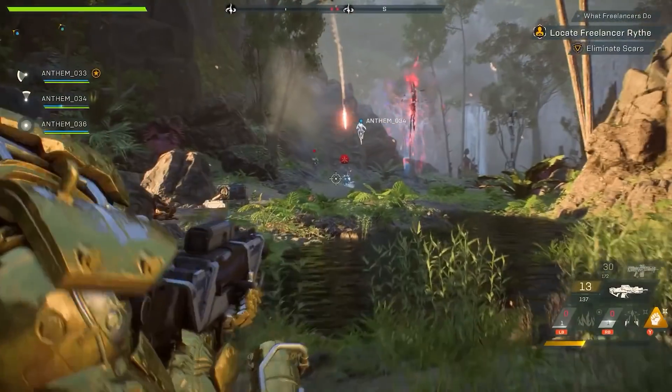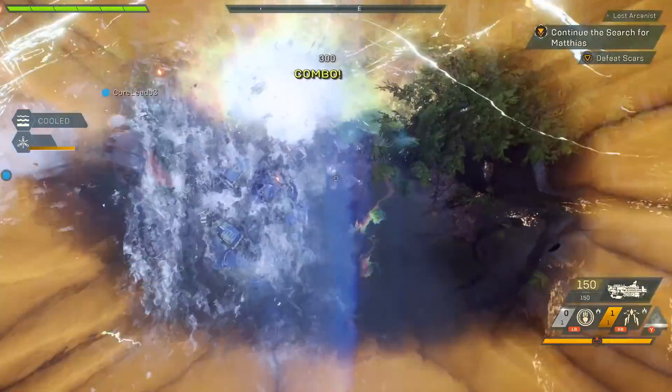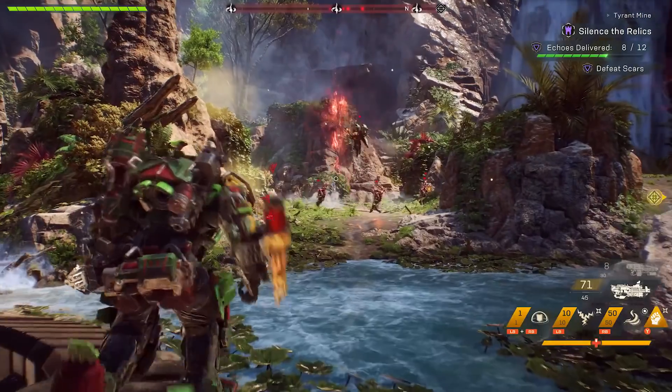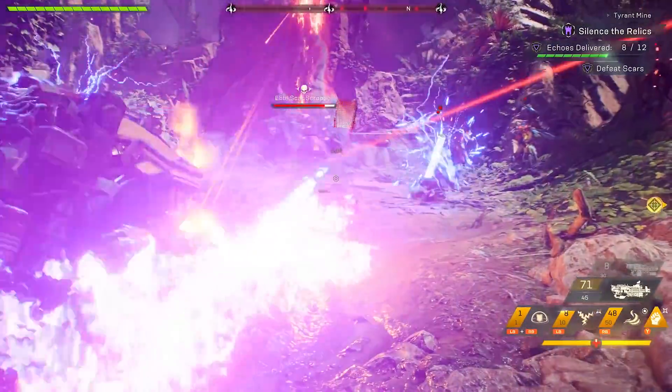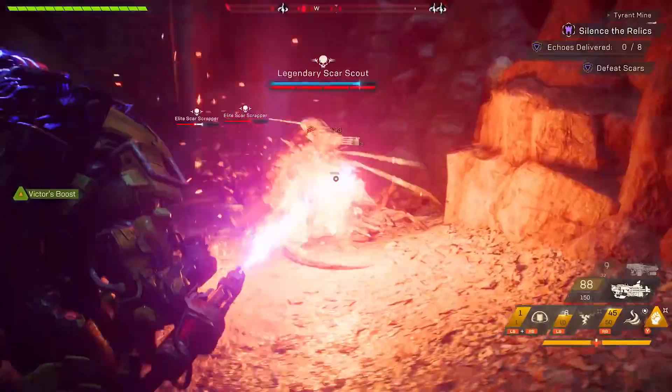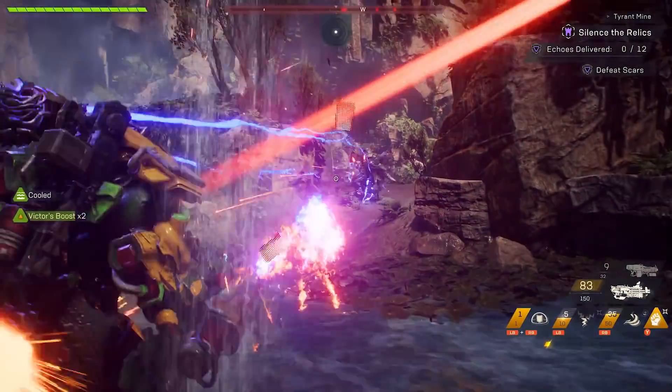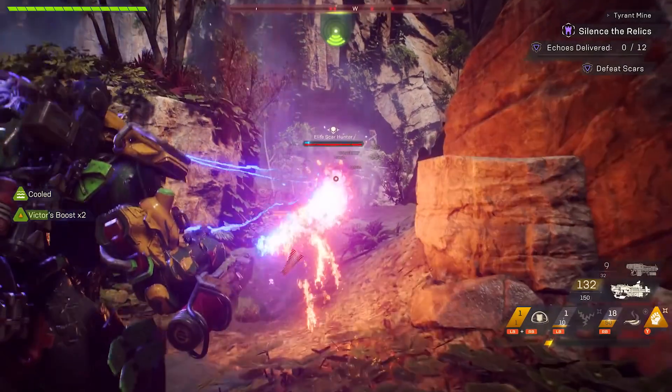The mortar is probably its signature thing — the weight and the movement of the animations when you see the mortar go off. It's this huge thing on your shoulder, clearly too big and heavy for any of the other suits. My favorite ability is the Super Smash, where you punch the ground and all the enemies in front of you fly out. It feels very gratifying. I really like taking the electric Tesla ability — basically anything that comes near me gets electrocuted. Then I'll pick up a flamethrower as well so I can combo off myself.